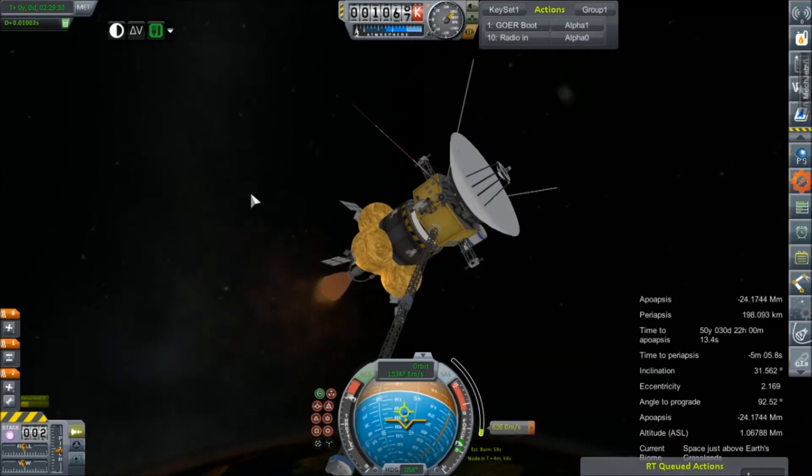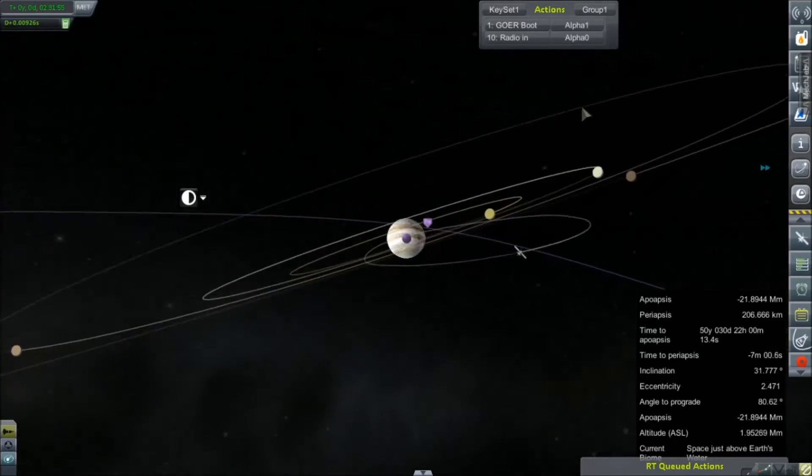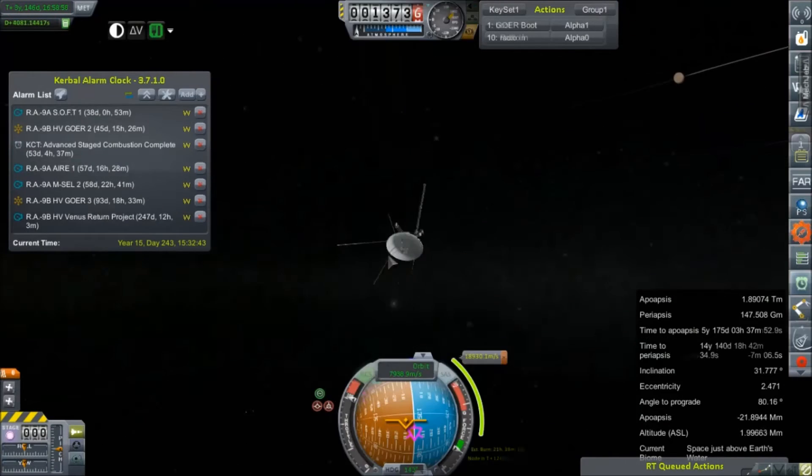The transfer burn goes flawlessly and puts us on a pretty good course for Jupiter. We'll just have to check and see what all of this bought us. Not too bad — we will be planning a mid-course correction in a bit to bring that down, but we've got a few other things we want to get to first.